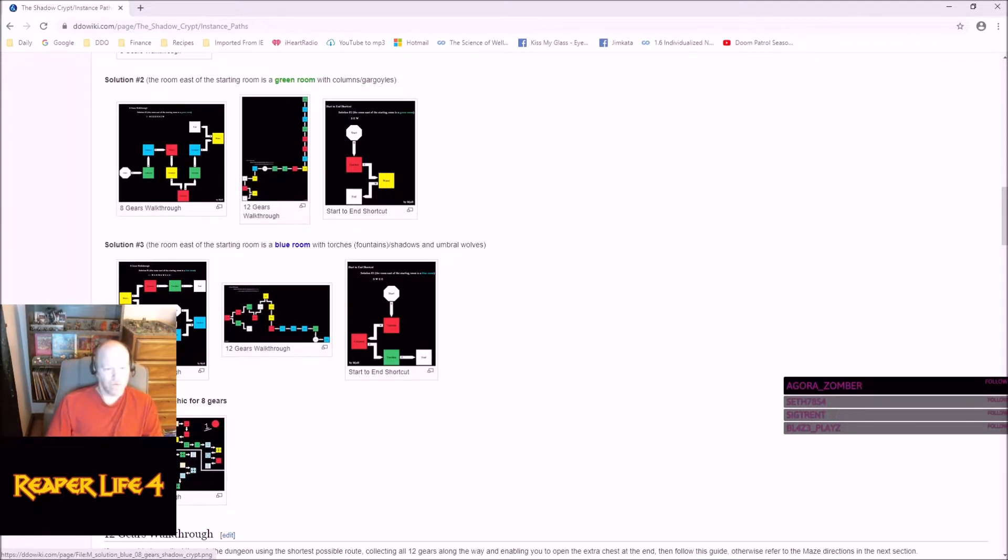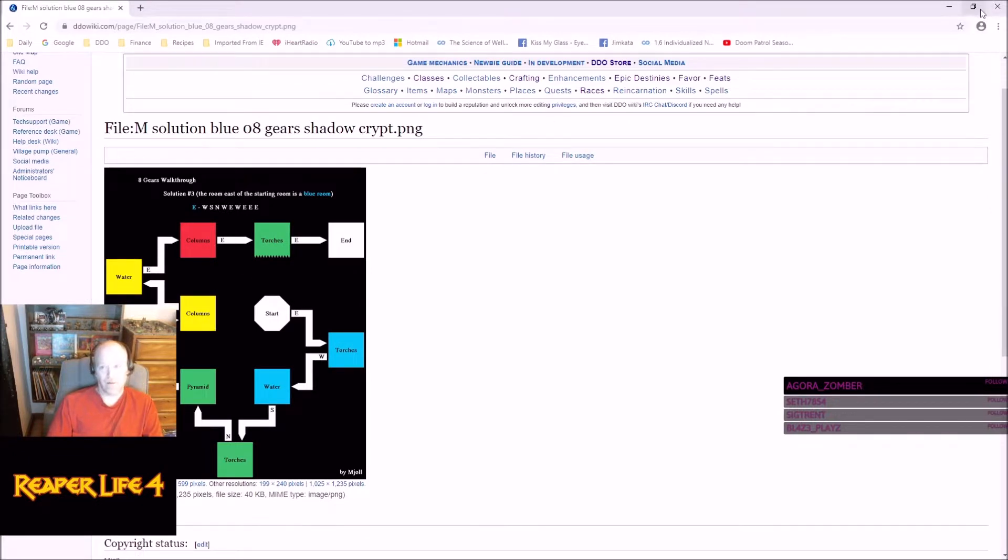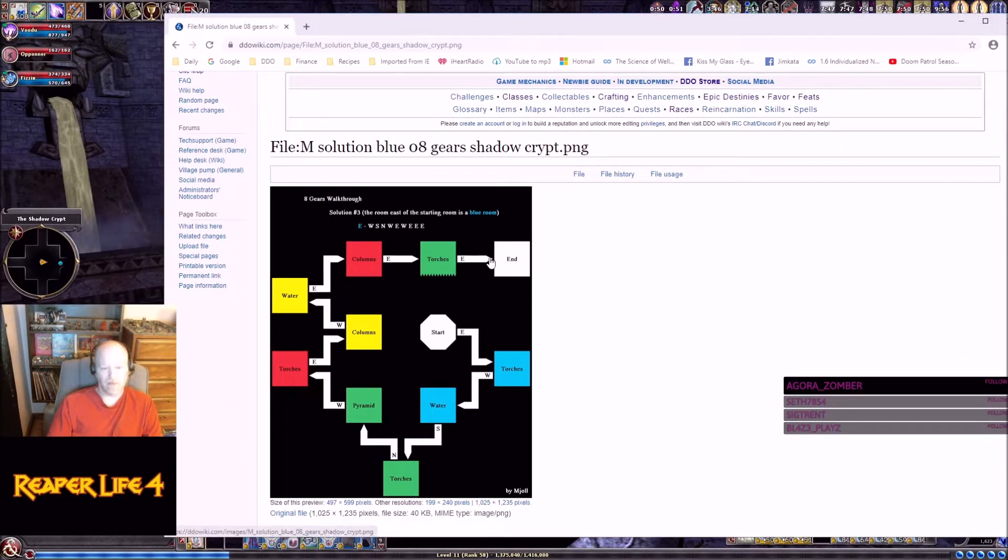We're just going to do the 8-gear walkthrough. The 12-gear path is for the bonus chest with some named items. The map says: go east to blue torches — that's where we went. You always start going east. Now we're going west to water, then south to green torches, north to the green pyramid, west to red torches, then east to yellow columns, west to yellow water, east to red columns, east to green torches, then east to the end.